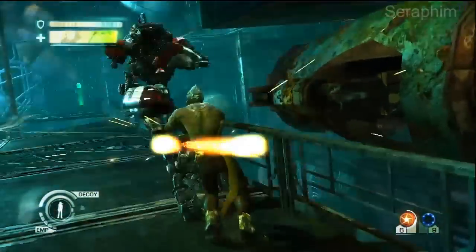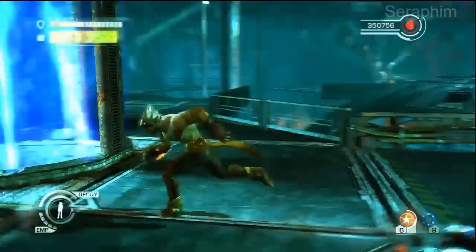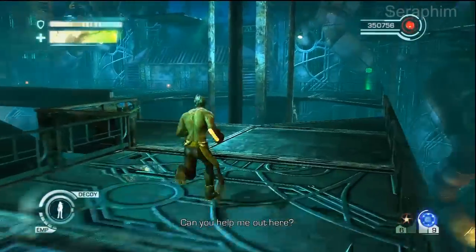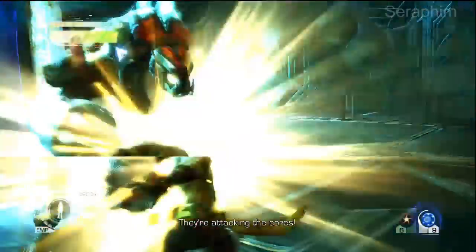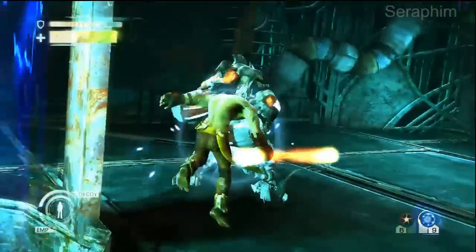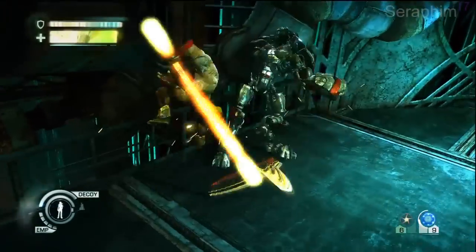Anyone that's been watching my videos will know my strategy is to spam the super ability, which is my glowing rod — which could be a euphemism, but I'm not going to go there. Just beat a guy up, use the special ability to kill him, then charge it all the way back up and beat the next guy up, and block frequently.